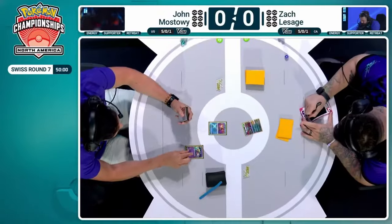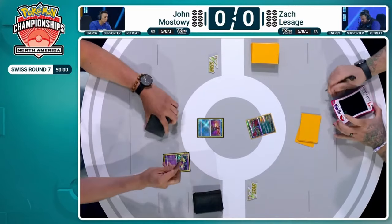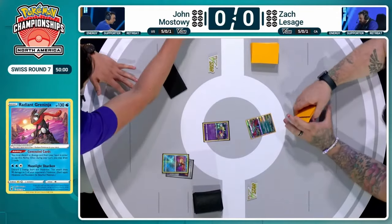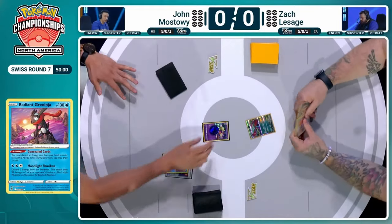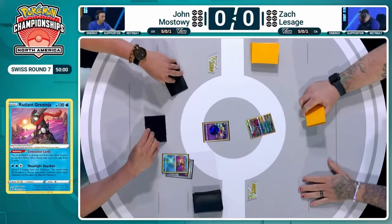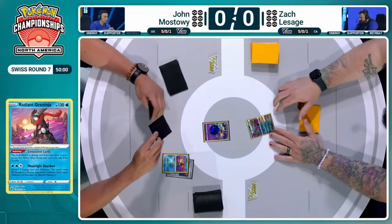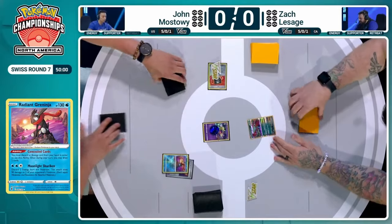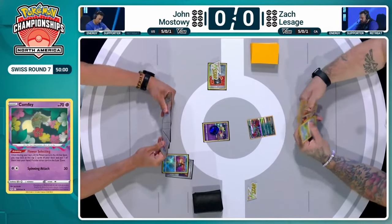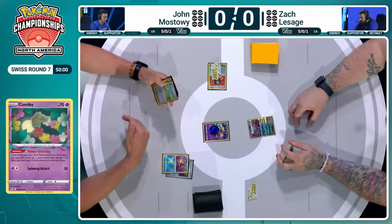The hit points of these chunky single prizes are still so difficult. The good news for Jon is Zack led out with a Roaring Moon, not a Fluttermane. So Jon can immediately use the Rescue Board and retreat this Radiant Greninja straight into Comfey, beginning with Flower Selecting. That Fluttermane is so bad against Comfey — it turns off the ability you need. Flower Selecting lets you look at the top two cards of your deck: one goes in your hand, one goes in the Lost Zone.